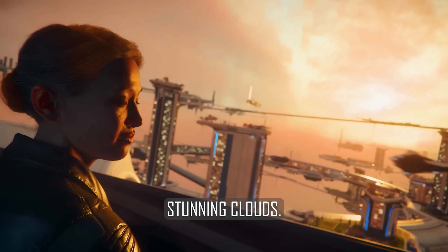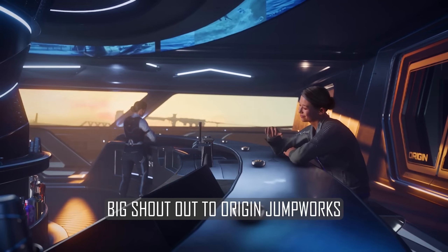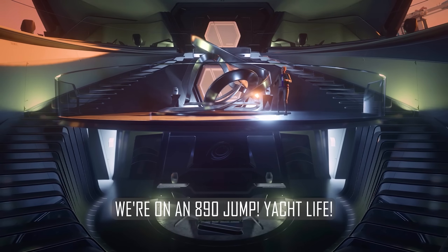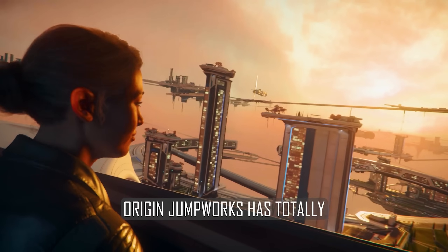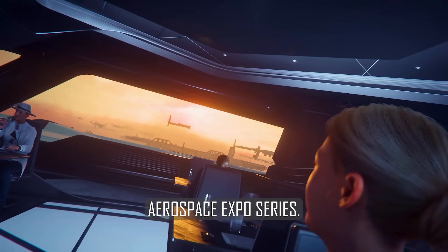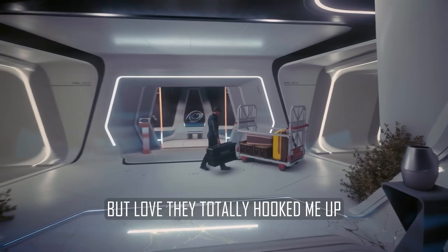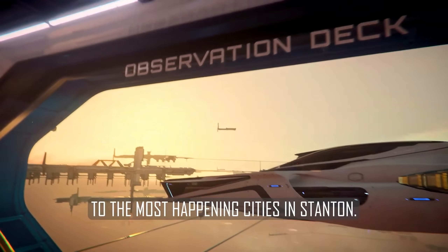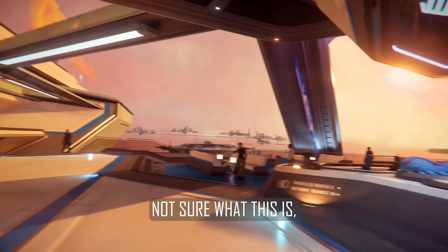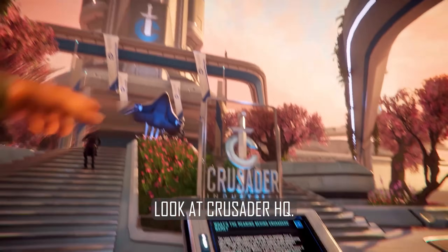I'm on my way to Orison — stunning clouds and the planet is gorgeous. Big shout out to Origin Jumpworks for hooking me up with this entire experience. We're on an 890 Jump — yacht life. Origin Jumpworks has totally pulled out all the stops for this special Intergalactic Aerospace Expo series. They hooked me up with the most luxe ride and the most happening cities in Stanton.